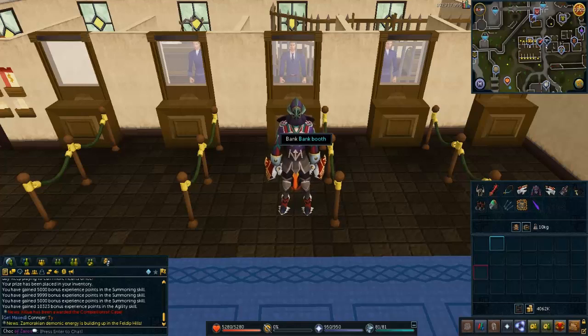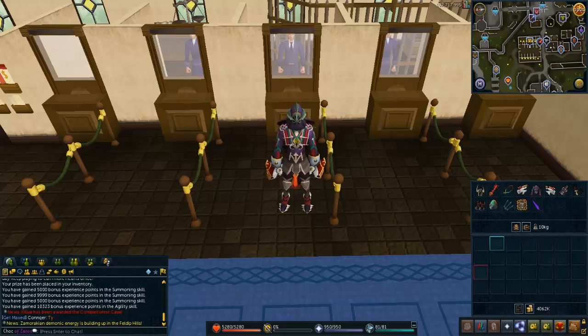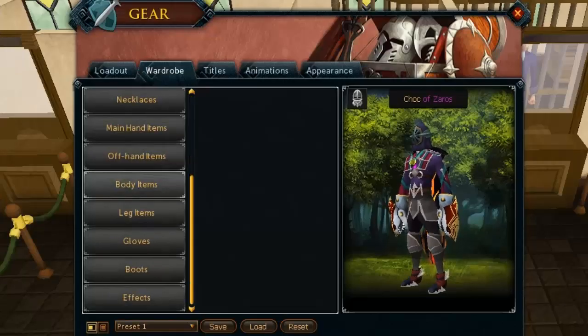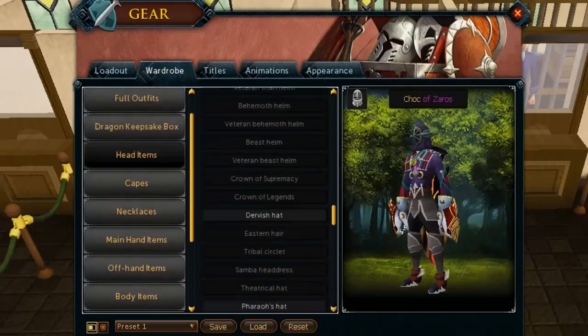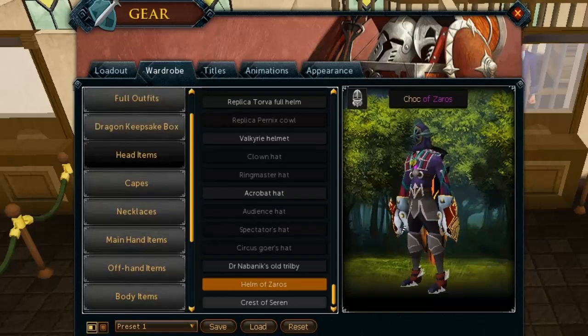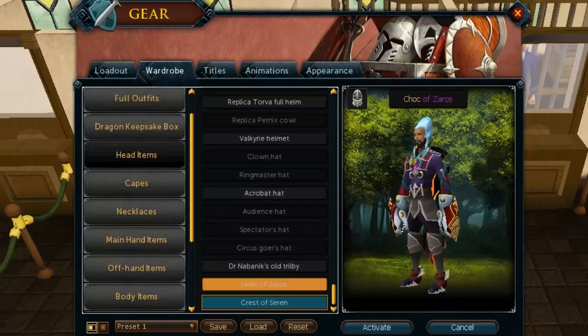This is a guide on the memoriam crystals you find throughout the Fate of the Gods quest. You need them to get the cosmetic override — a helmet and tiara. We're basically doing all this work for a comp cape requirement so people can get their comp capes and trim capes back, and also for two cosmetic overrides: this one and the Helm of Zaros.